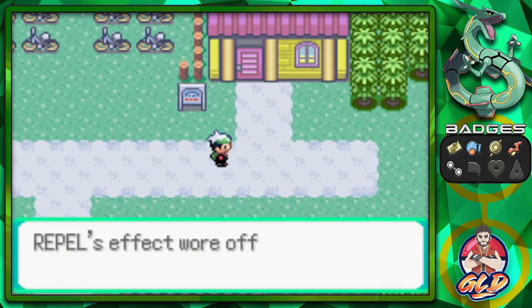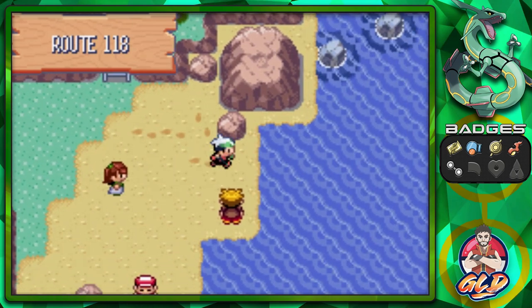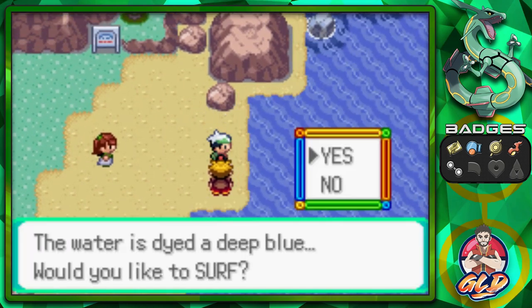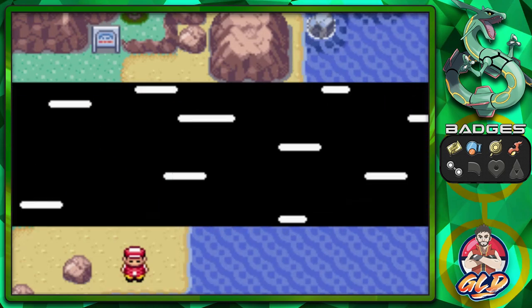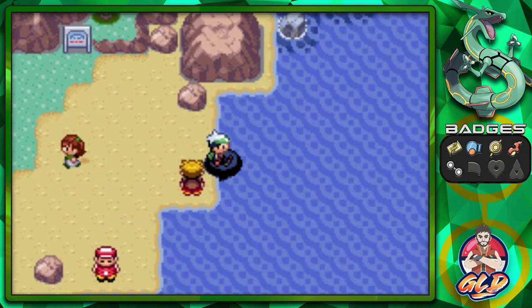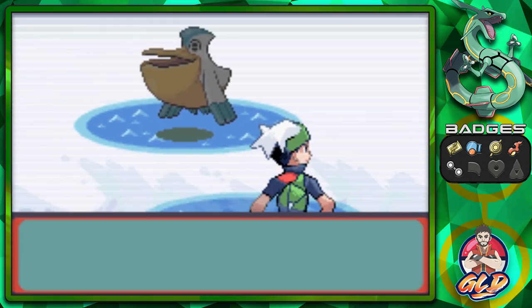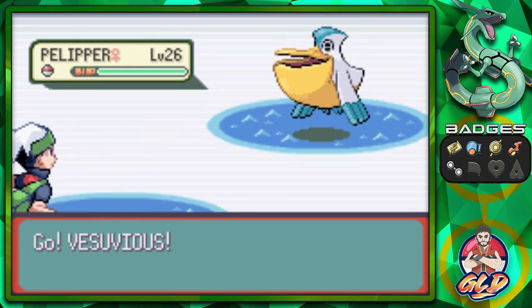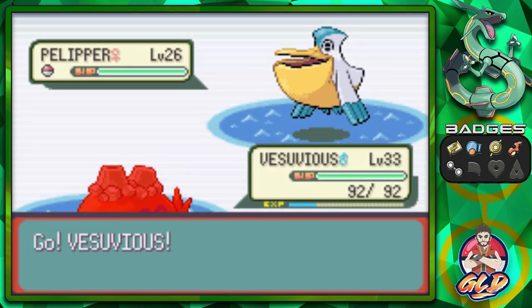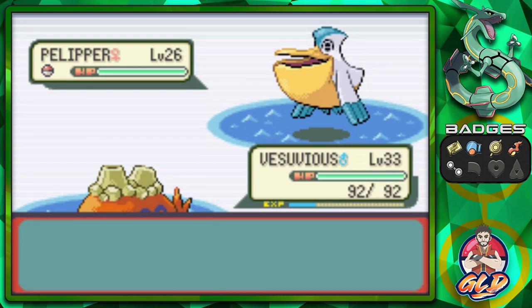Anywho, in our last few episodes we managed to do a lot of things. For crying out loud, we caught — actually we traded for — a new Pokemon, and evolved a ton of Pokemon. We're getting attacked by a Pelipper here, level 26. Well, I've got myself a Pelipper too, but I'm not gonna use it, so we're switching it off.